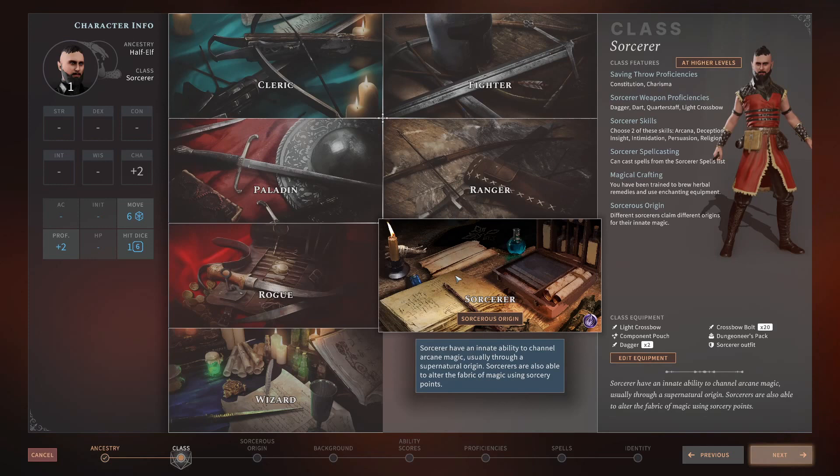The Sorcerer's class features are pretty much the same as in the original D&D. It has two saving throw proficiencies: Constitution and Charisma. Constitution is a huge saving proficiency. Charisma is situational — there aren't many Charisma saves in the game, but when they matter, they matter a lot.